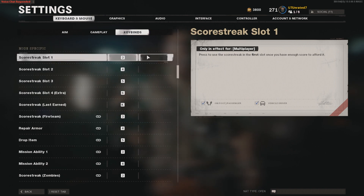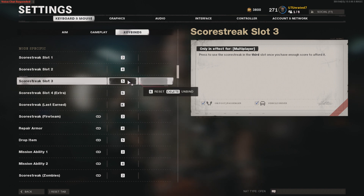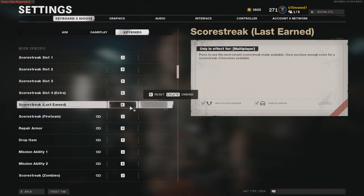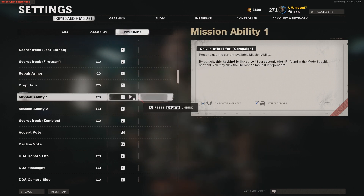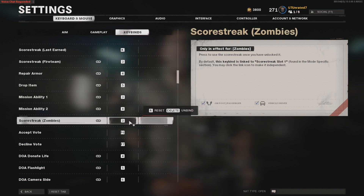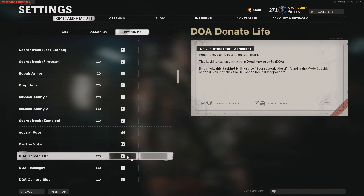Underneath mode specific: score streak slot one — three, slot two — four, slot three — five, slot four — six, last earned — K. For score streak fire team: repair armor — four, drop item — five, mission ability one — three, mission ability two — four. Score streak zombies — three, accept vote — F6, decline vote — F7.